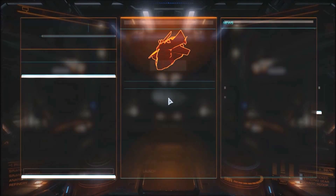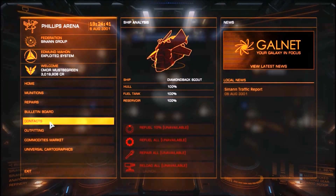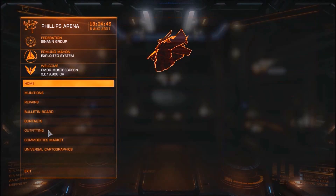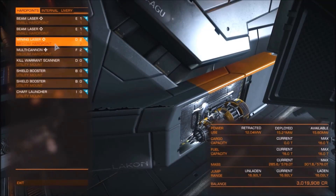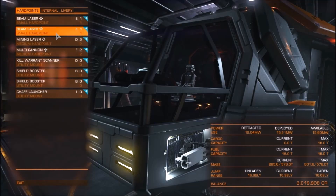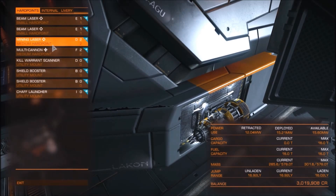So to start off, you're going to need some things before you go mining. You're going to want to go to Outfitting, and then you want to replace one of your weapons. You can replace multiple — like you can put a mining laser on two hardpoints — but one is fine for mining. So you get a mining laser; the more expensive and the bigger the better, obviously. I have a VC mine right here.